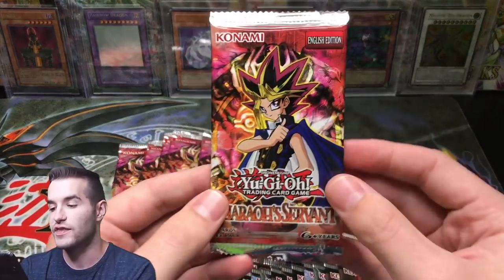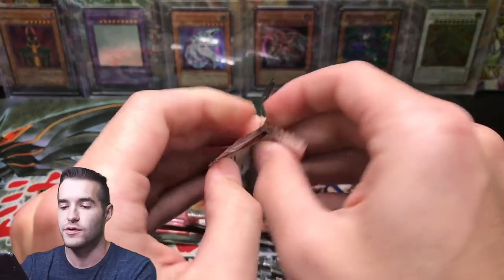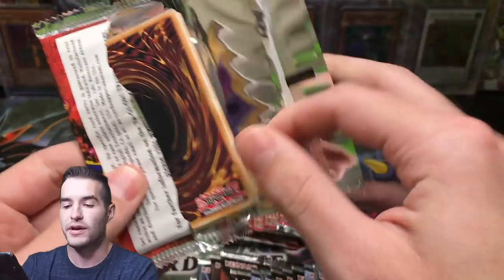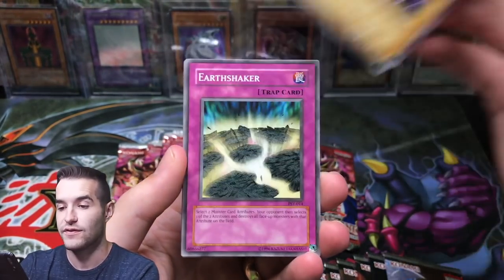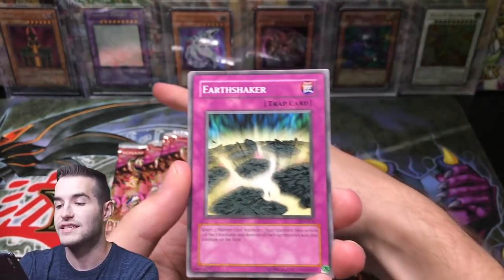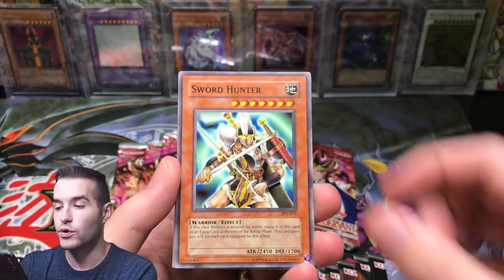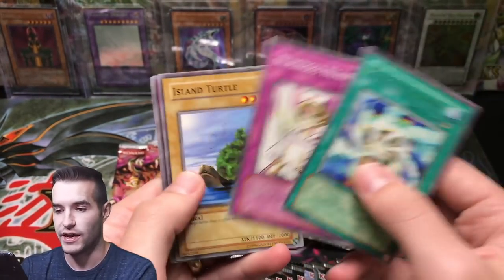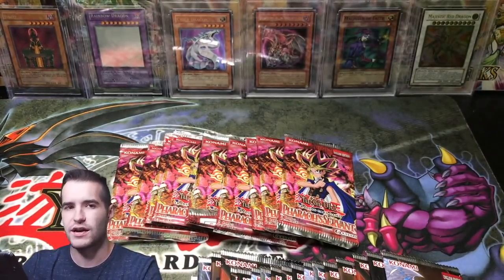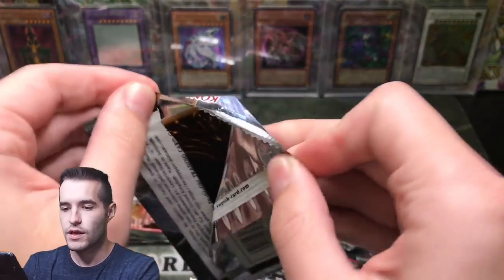Let's go into our first Pharaoh's Servant pack - this one's actually a 2017 reprint, the other 11 are 2010 reprints. Maybe we can pull a Buster Blader or a Jinzo. I've never pulled a Buster Blader. Earthshaker - you guys can see that one back there that we pulled in the 10k special. Sword Hunter. Giruchin Kuwagata. Monster Recovery. I don't think there's any good commons in here worth over a dollar.